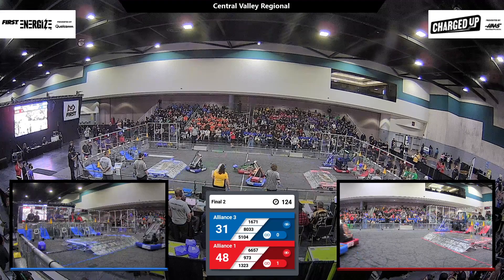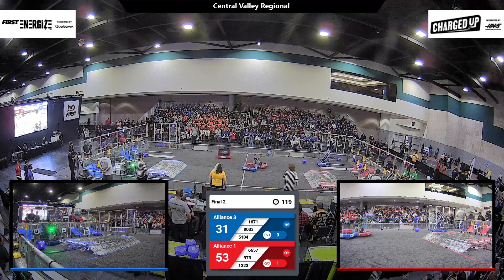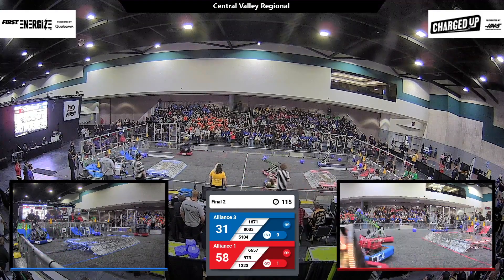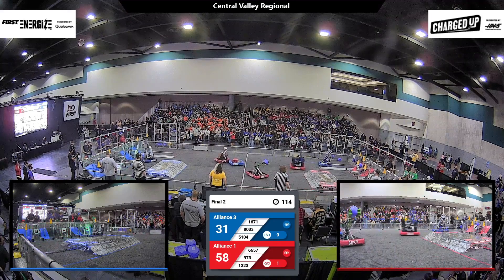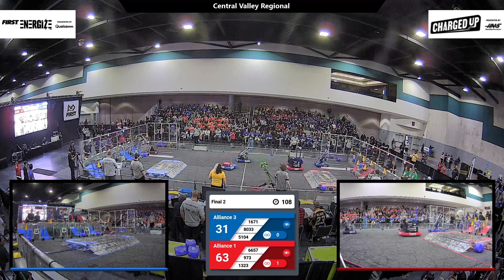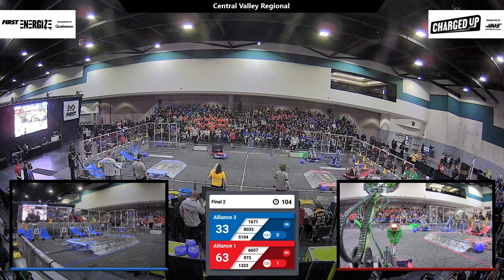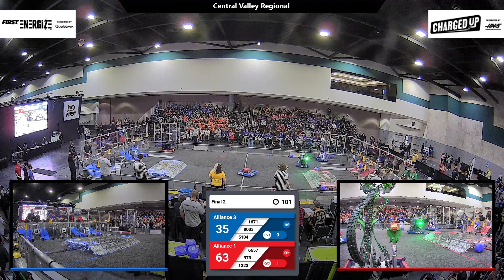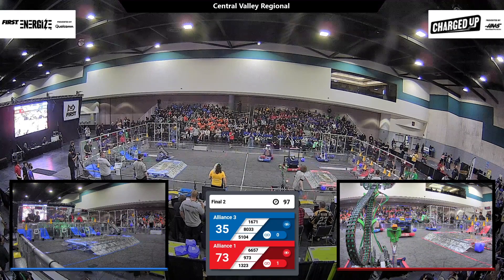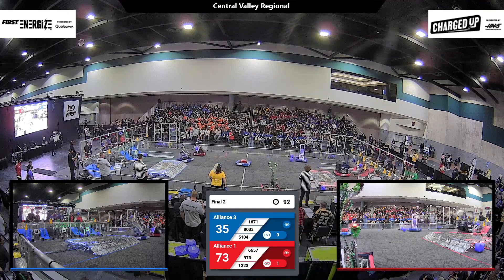1671 is trying to grab a cone from their loading station, while 1323 for Red adds a cone to their grid and then heads back to collect more from their human player loading station. 8033 for Blue ejects a cube and scores it into the hybrid row, and 8043 and 1671 are both trying to get game pieces going. With a minute and a half left, it's a big lead for Red, 73-35. Blue Alliance needs to get moving.